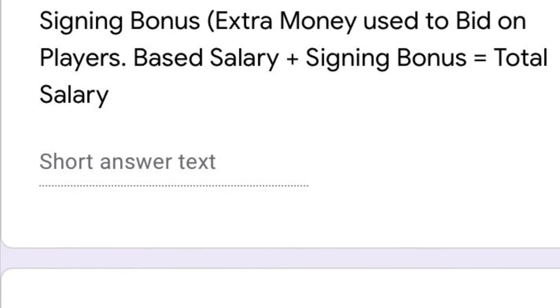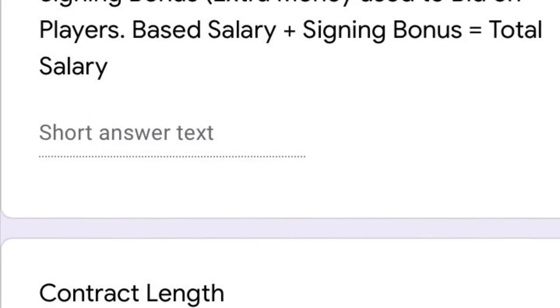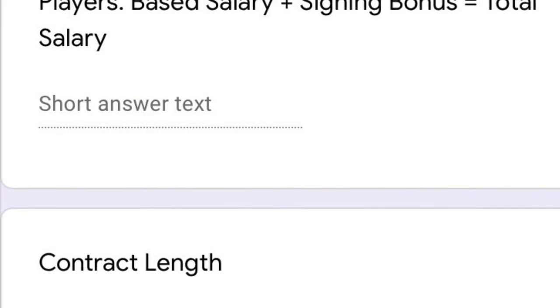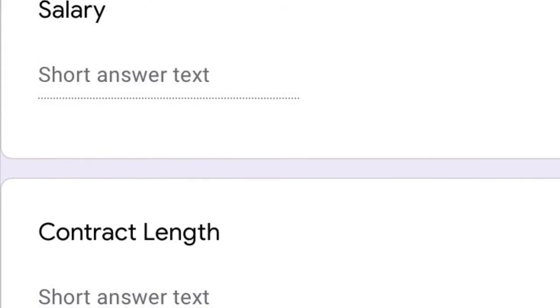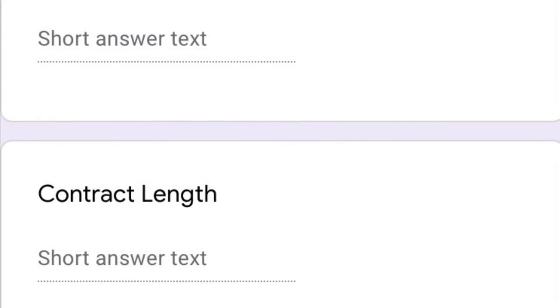In order to bid on free agents, you will put up a signing bonus that also goes toward your cap. That will be put on the free agent form that you receive before the start of free agency. You can send up to 5 bids per day during the week-long free agency period.